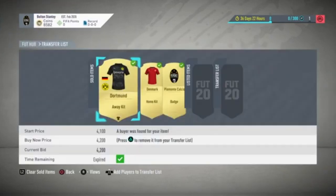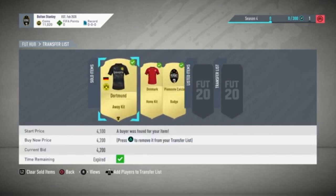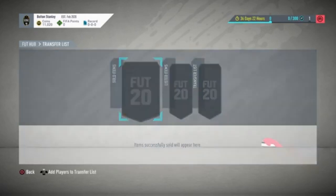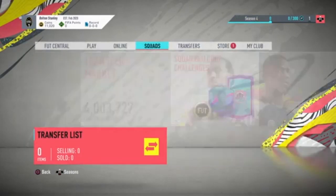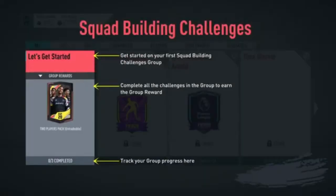I've just transferred the coins from my main account to this account. You can see they've all been bought and now we have 11,000 coins to work with. Now we want to go to the Squad Building Challenges and complete the 'Let's Get Started' one first.